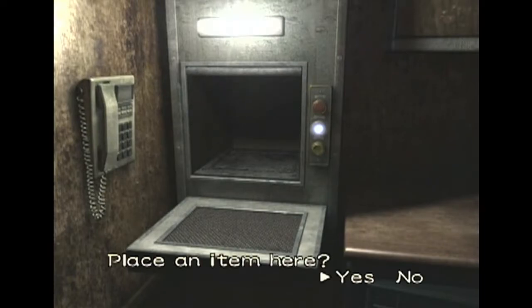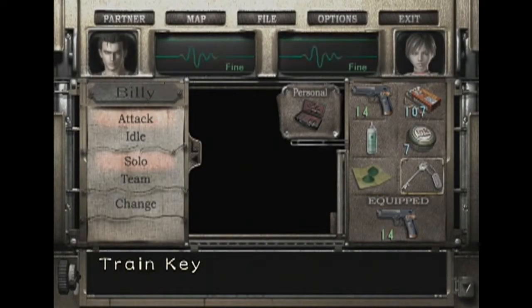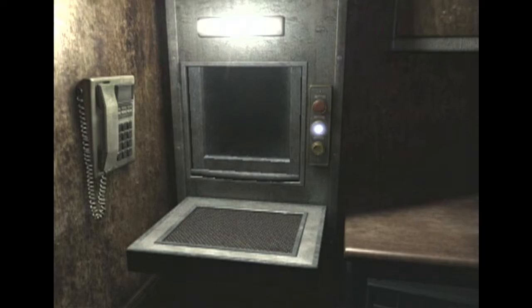Place an item in here — yes. We're gonna place a test item in. I'm going to put the train key in. Why not? And off it goes. Press the button. Okay, now wherever he is, I guess he needs to get back inside. Then he has to find that dumbwaiter and get the key, and then give her his knife, I'm guessing. He does not want to go in there. You can't reach her from up here. Okay, let's go back inside, where the rain is not pummeling us from all directions. There we go.